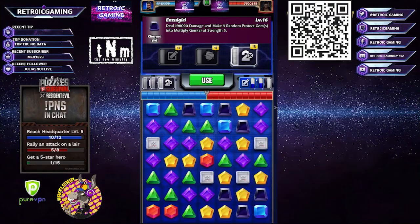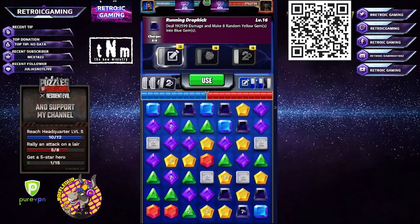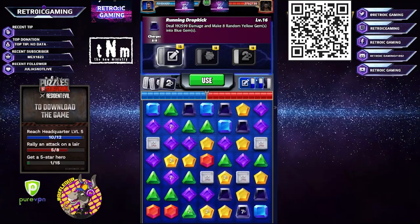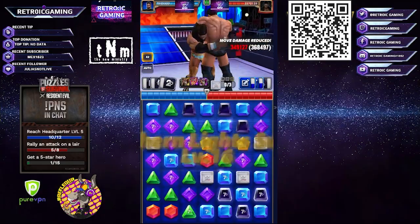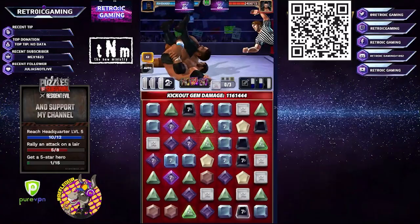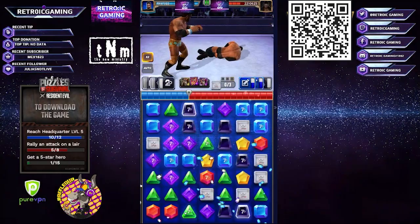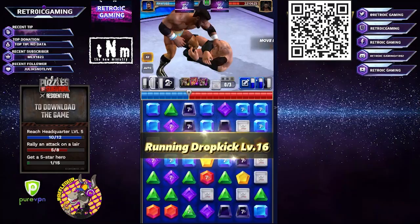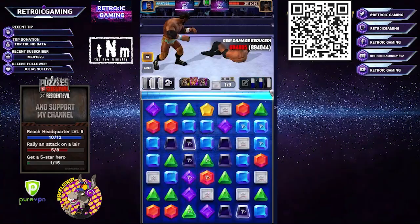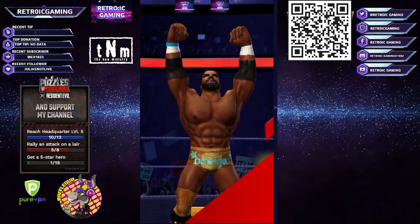Even though I've got no protect gems on there, the Matt Hardy one is a bit pointless — it's just in case. Yellow doesn't really connect much with blue, so we'll hit that move first to stick out some more nice gems. Now we're going to destroy five of them — nice little cascade there, not quite a million damage. We do it again, the yellow hits, and it was enough to take him down. Two turns against Balor.